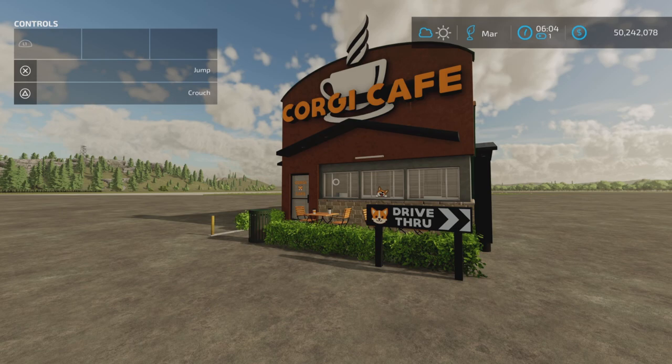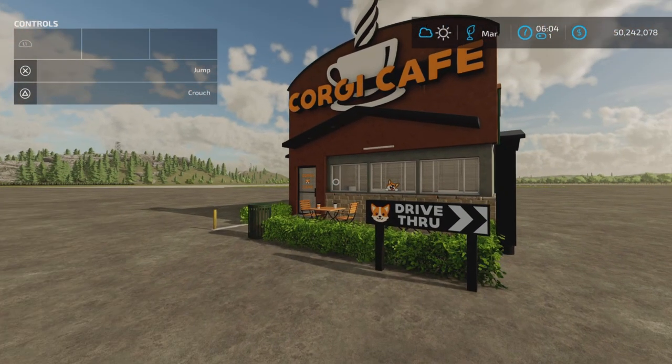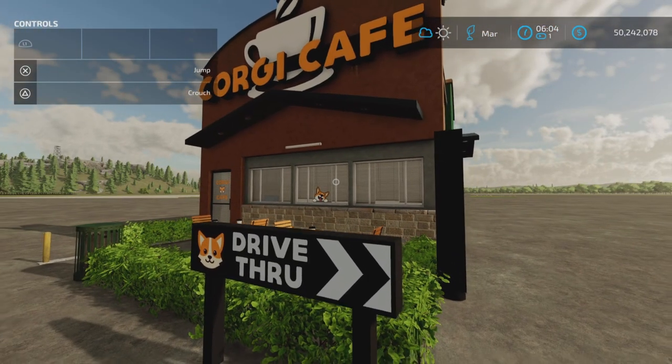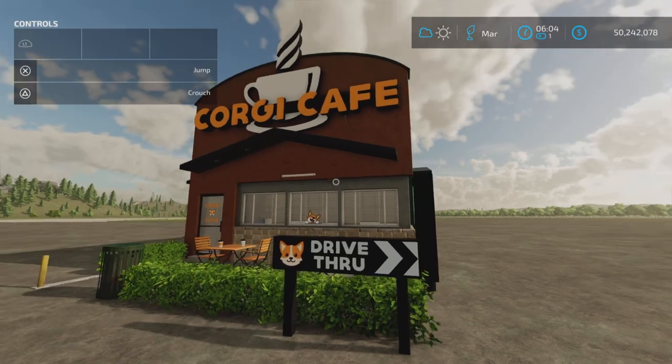Loony Farm Guy here, and this is Coffee Production by Dog Face on Farming Simulator 22, available for all platforms - PC and console. I'm on PS5 here on Rock Crawl for this production. It's 7.71 megabytes to download, 26 slots on console, or very close to it.